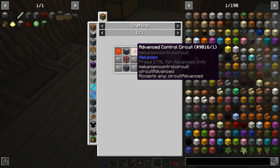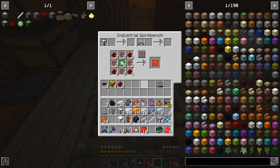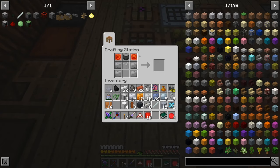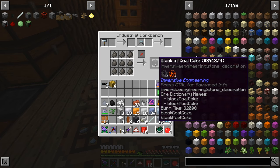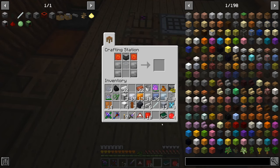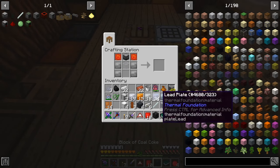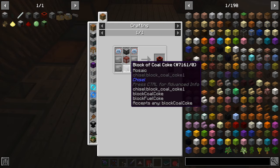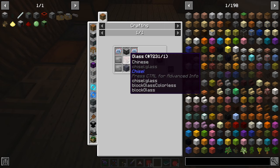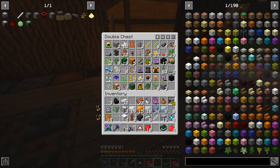We need two advanced control circuits and a block of cold coke. I should have everything now. This is the recipe for the advanced control circuit — we should be able to take those and put them right here. The last one is just going to be a block of cold coke, so let's get that cold coke into block form. There we go — that's pretty much it. Shift click doesn't seem to work for some reason — does it have to be that specific kind of glass? That seems a little specific.